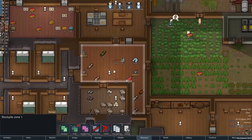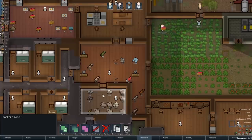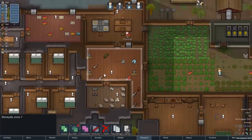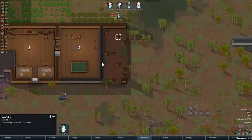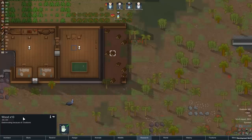Next tip: make sure your stockpiles are fully indoors to stop things deteriorating. You used to be able to leave stuff outside, build a couple of blocks of walls, then put a roof overhead — it was a very cheap way of stopping your stuff deteriorating, but that no longer works.